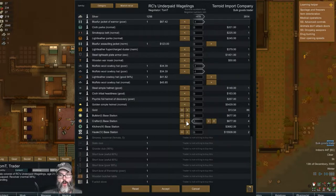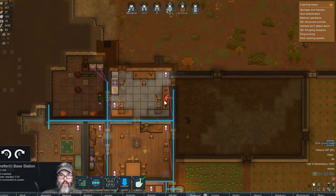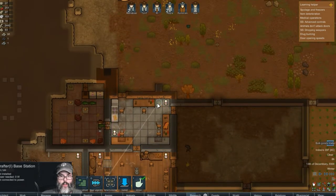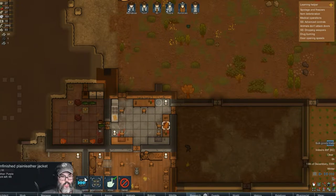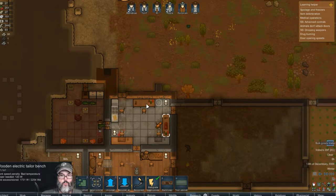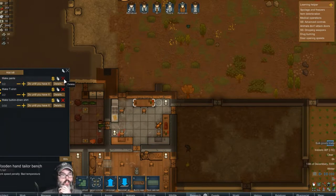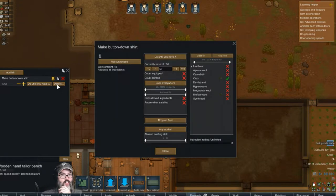I want the crafter station — there we go! I want to install that right there. I'm going to copy and paste all five of these — actually, no, let's not do that. Details: do until you have 50. Any worker — oh, cloth only, yes!